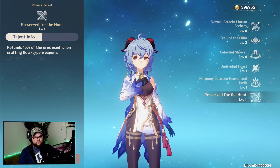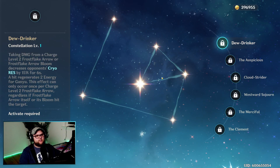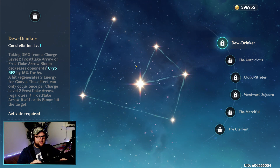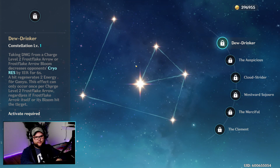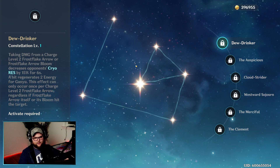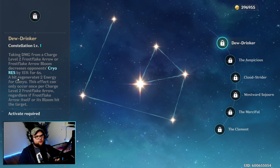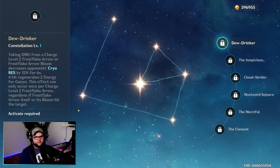Our throwaway talent is Preserved for the Hunt, refunding 15% of ores when crafting bow-type weapons — I actually used it so I can't knock it. For our constellations at C1: taking damage from a charged level 2 frost flake arrow or its bloom decreases the opponent's cryo resistance by 15% for six seconds. The way resistance works is it reduces into negatives — if an enemy has 10% cryo resistance and you reduce by 15, anything after zero is halved, so you end up with 2.5% extra cryo damage effectively, but you can stack resistances for pretty nutty damage. A C1 hit also regenerates two energy for Ganyu, and this can only occur once per charge level 2 frost flake arrow.